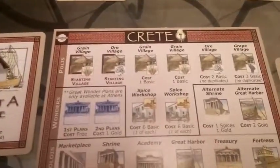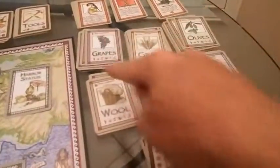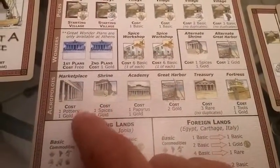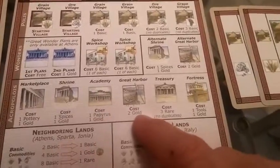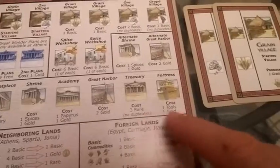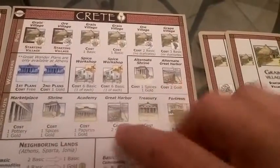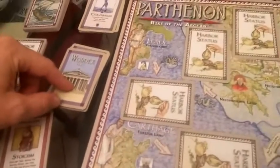Moving down, I can produce spices, which are rare commodities. Building spice workshops is going to cost me six basic commodities — one of each — and then convert them into spice workshops. I can also make a marketplace, which costs a pottery (a rare commodity) plus gold. There are various other buildings with different costs: spice plus gold, papyrus and gold, two gold, three rare commodities with no duplicates, a tool and gold, and additional shrines or harbors. Lastly, to produce wonders you go trade in Athens, get a randomly determined wonder plan, and find the appropriate wonder card.